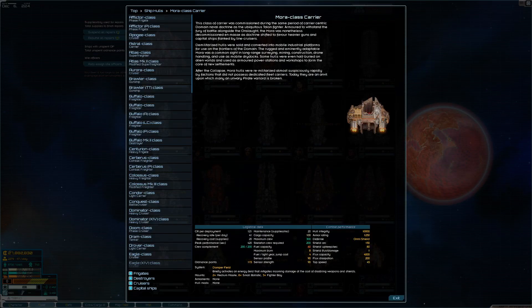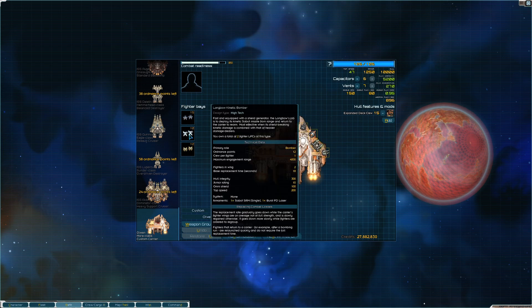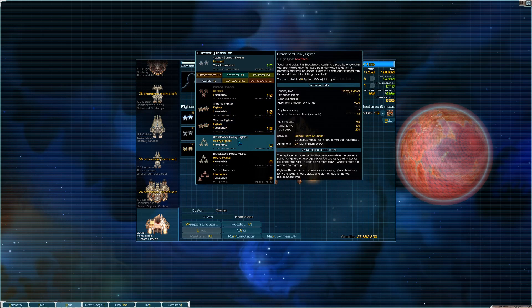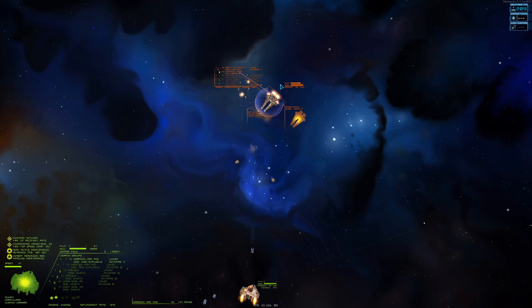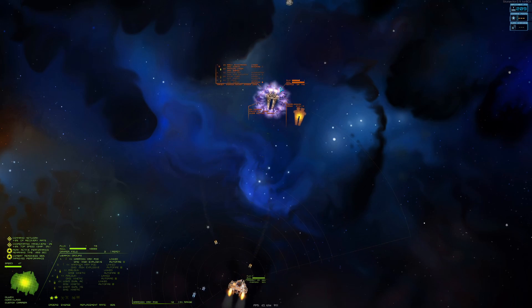And now for some carriers. You have two choices: the Mora, which you see on the screen, and the Heron. It doesn't matter which one you choose — Mora has more firepower and Heron is faster. For bombers, take things like Kopesh bombers or Longbow bombers. And for the escort fighters, take something like Xyphos or Broadsword.